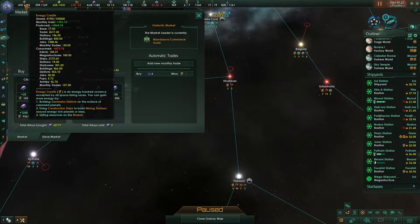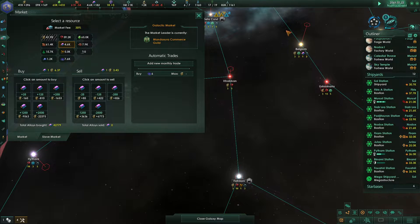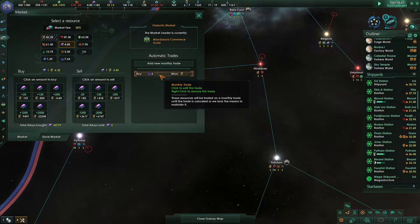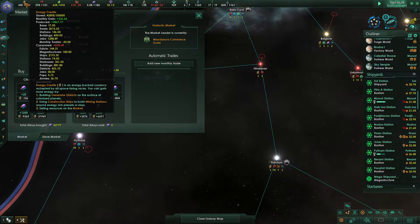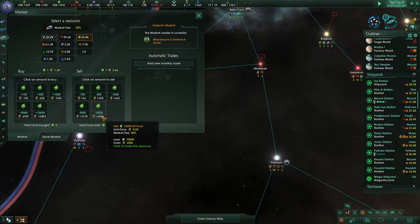It's very simple. Right now we're full of food, so if you sell — BAM — I sold 10,000 of food and only got 6,000 credits.